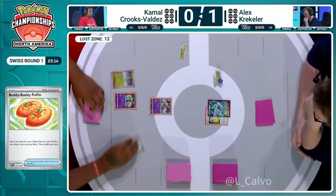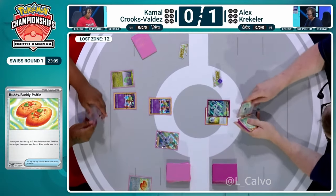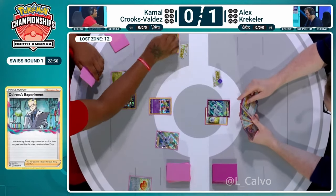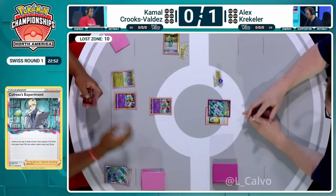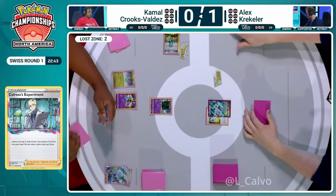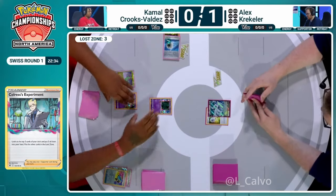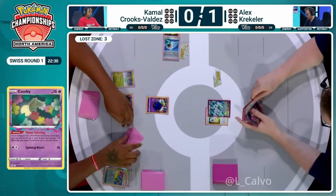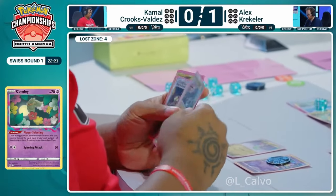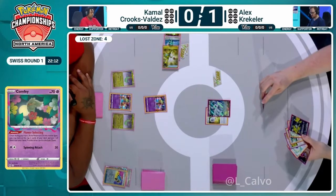Alex's hand might be a little clunky, but an attach-and-pass from a Lugia player can sometimes be deceiving — they could have a supporter and two Archeops waiting to discard. You can't count your blessings until you have more information. Alex can get one Archeops via Ultra Ball but not much else. Kamal prized his Radiant Charizard, so he'll have some trouble accessing it early. However, Kamal is going second and Colress's Experiment going second is huge for this deck.